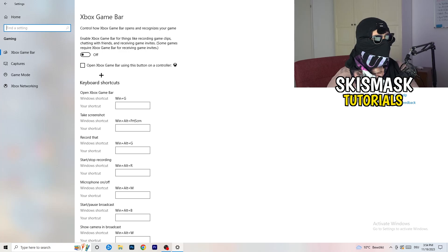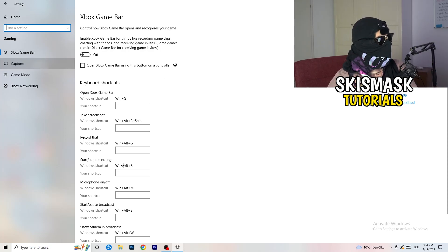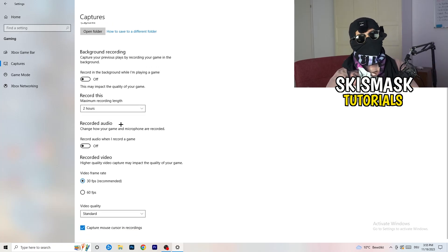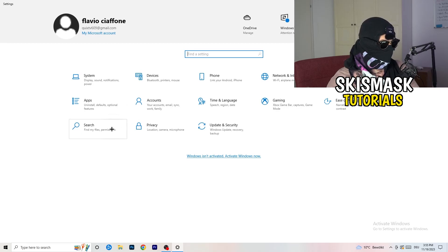In Gaming settings, click Captures on the left side. Under Background Recording, turn off 'Record in the background while I'm playing a game'. If you want to record, use proper software like OBS instead — background recording takes a lot of performance and can prevent your game from launching. Then go to Game Mode and test it both on and off to see which works better for your specific PC.